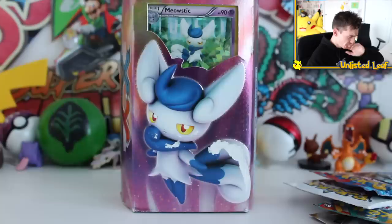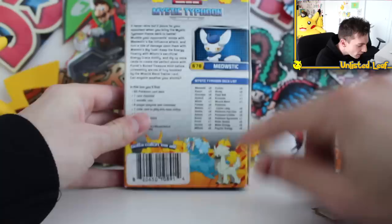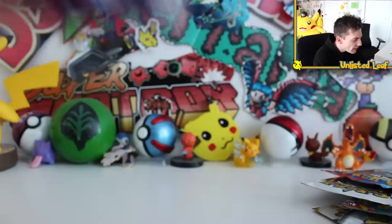You guys get the picture — there's nothing too crazy in there. That's probably the best card. Stock standard Meowstic theme deck, nothing too crazy. I know a lot of you guys are 50-50 on the theme deck unboxing. Look at that — Wolverine and Froakie, Mystic Typhlosion. Anyway, that's the theme deck. Going to keep it sealed to my collection.